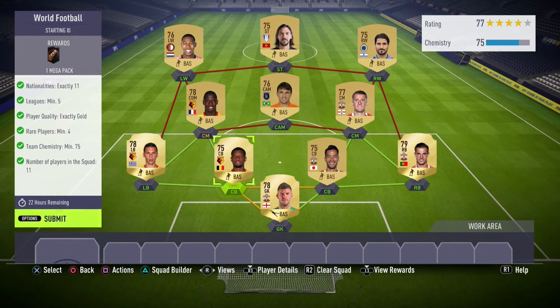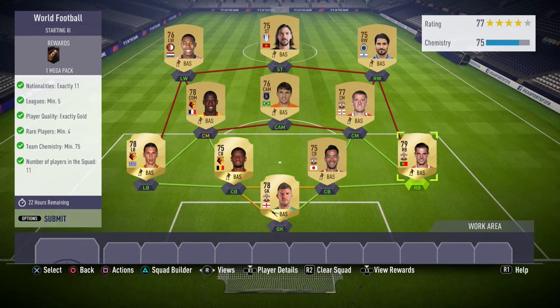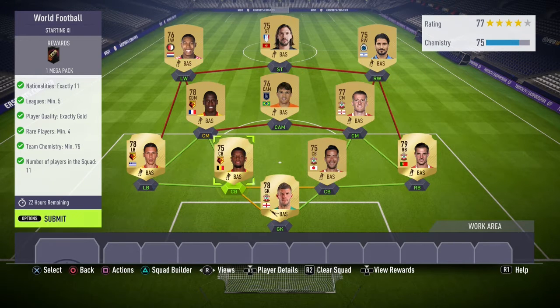My defenders, goalkeeper, and two center mids were all from the same league. My goalkeeper, right center back, right center mid, and right back all got a strong link to each other because they were from the same club. My left center back, left back, and left center mid all got a strong link because they were from the same club. My CAM, striker, left wing, and right wing were all from different leagues and nations — I just pulled them randomly off the transfer market. You can have one player that doesn't fit exactly in their position; my left center mid is a CDM playing in a center mid position. You can only have one player slightly out of position to guarantee that you reach 75 chemistry.